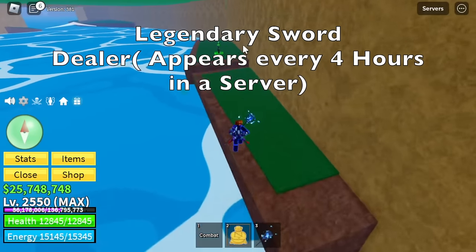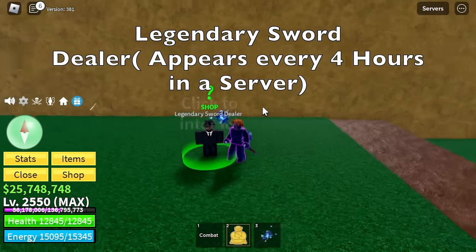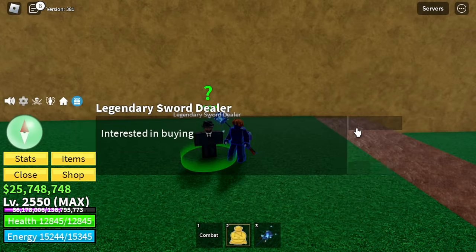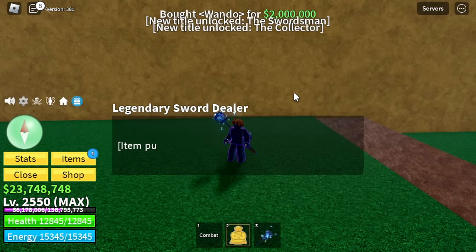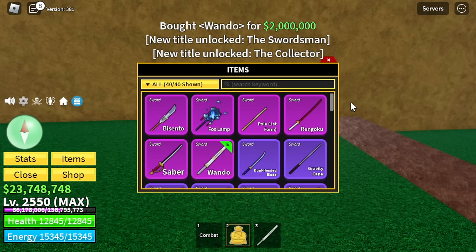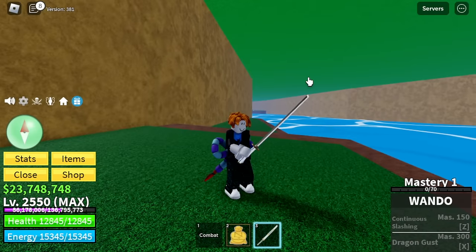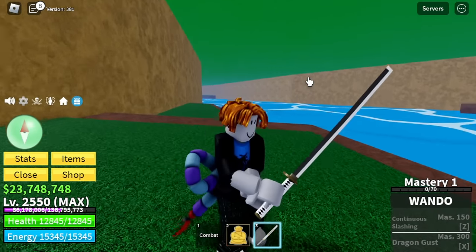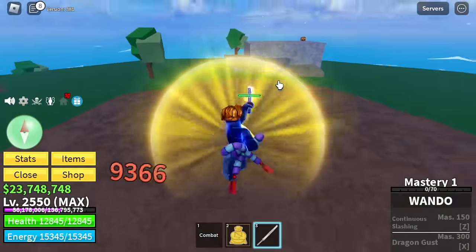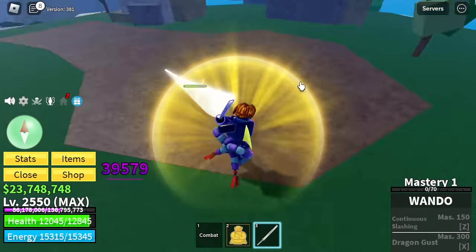Next is the Legendary Sword Dealer. This NPC has three swords: Wando, Sadi, and Shisui. He only appears every four hours in a new server, so it's kind of hard to get. Those three swords are the requirements to get the True Triple Katana. But before that, let's head to the Forgotten Island and defeat the boss here, because this boss will drop the Dragon Trident.